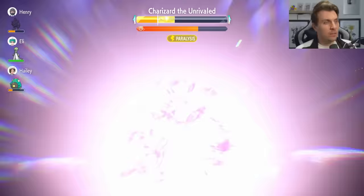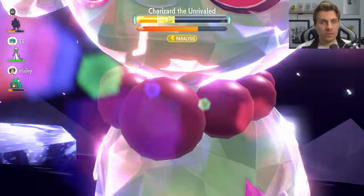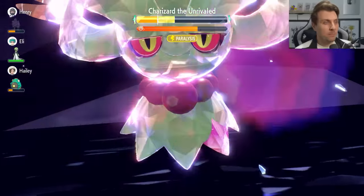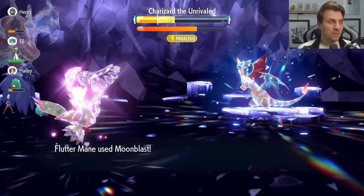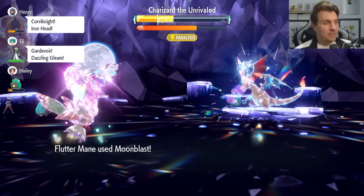It might be pretty close to taking this Charizard down. We've only got two Calm Mind boosts, so we're plus two at the minute. But more importantly, the Charizard is down to minus six Special Defense that we set up at the start of the raid, and it's so important to get that up.